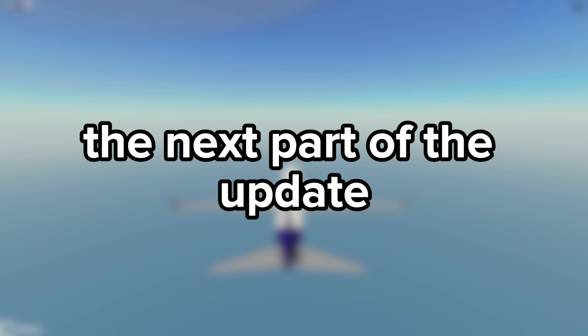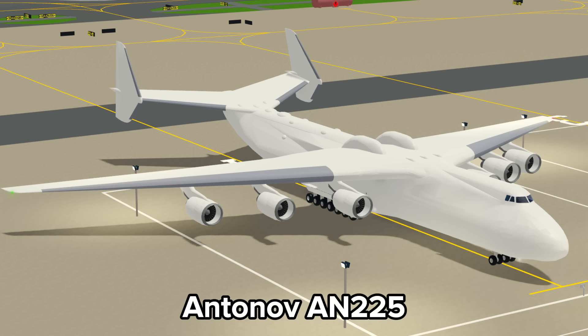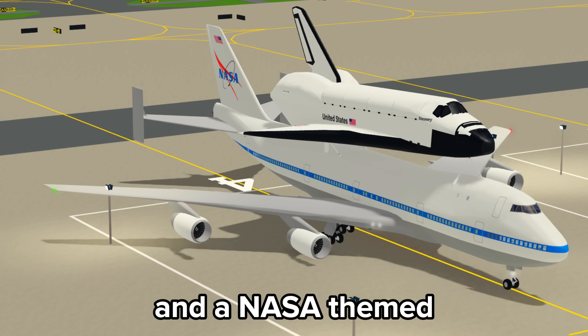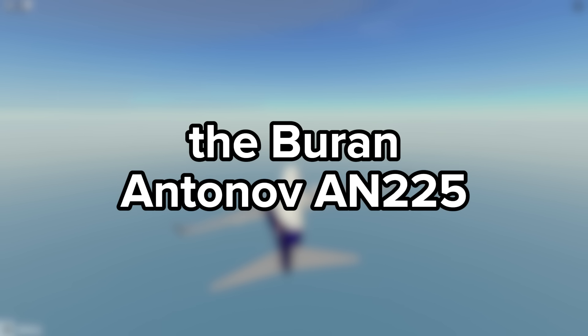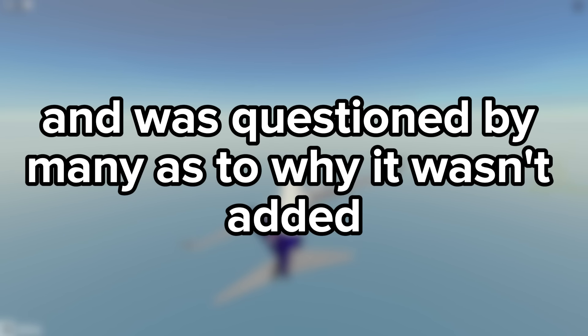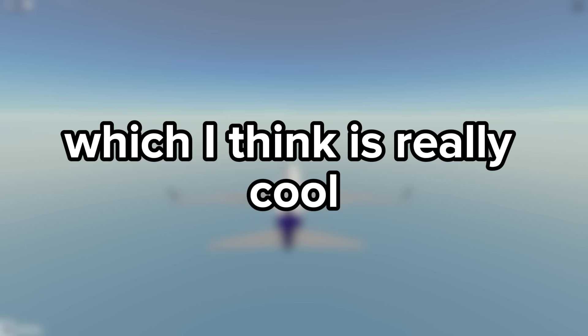The next part of the update is the shuttle carriers, or the space update, whichever you prefer. This brings us the Antonov AN-225 with the Buran on top, a 747 with the Discovery Space Shuttle, and a NASA Phoenix F-18. The Buran on the Antonov was highly requested when the Antonov originally came out and was questioned by many as to why it wasn't added. Luckily it is here now with the Space Shuttle on top, which I think is really cool.